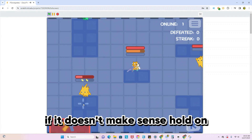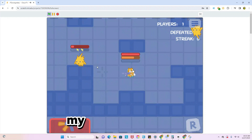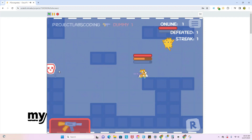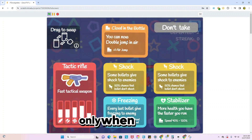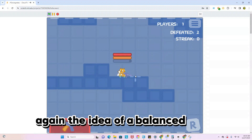If that doesn't make sense, hold on. So the more people I kill, my gun does less damage. And if I die, my gun resets and I do more damage again. You can also swap out perks and abilities only when you die — again, the idea of a balanced game.